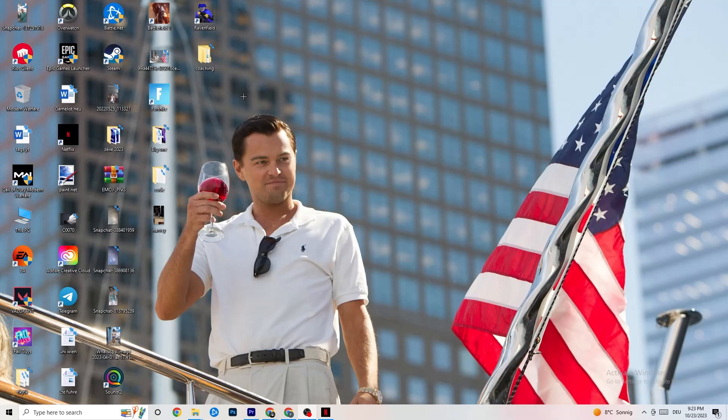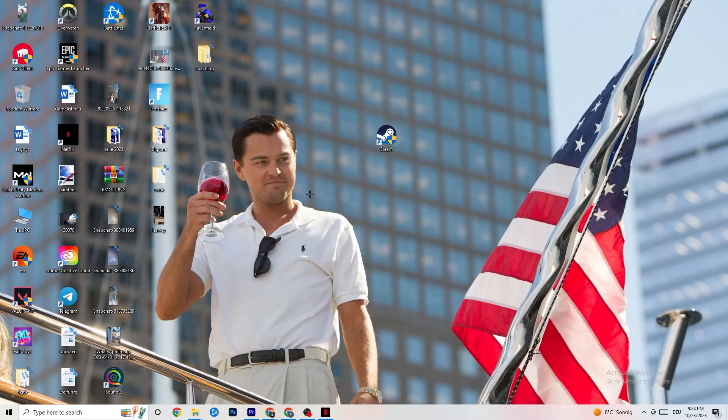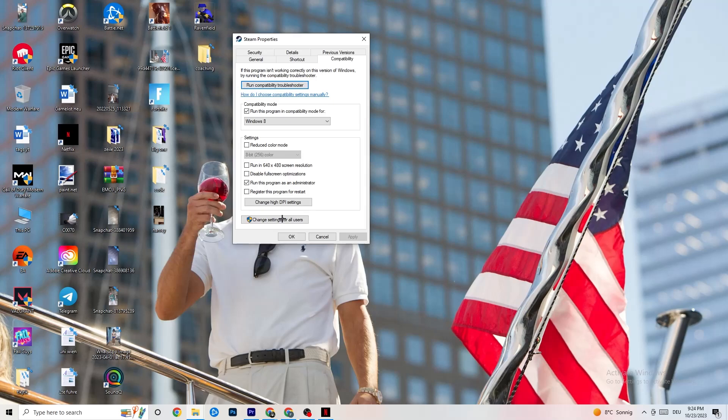Next, take your launcher shortcut — for me it's Steam. Right-click it and go to Run as Administrator. This will start your launcher with admin rights. Start the game through your launcher, and this will probably fix your issue. If it doesn't, right-click the shortcut again, go to Properties, and click on Compatibility.